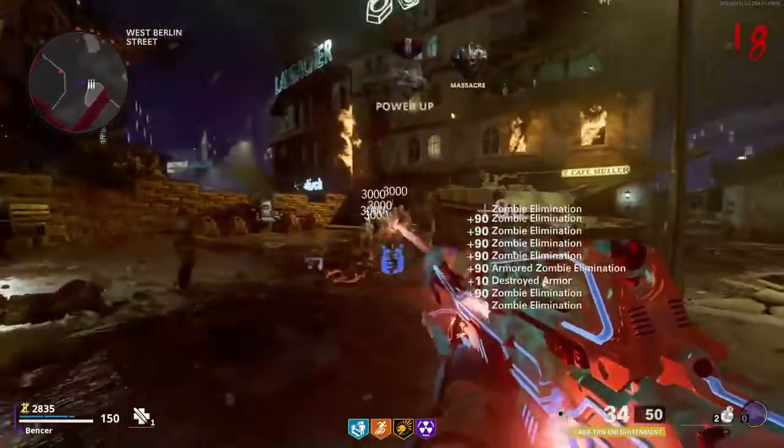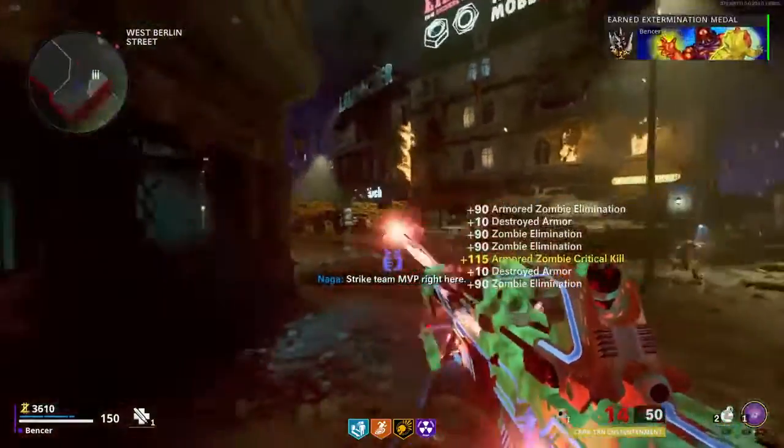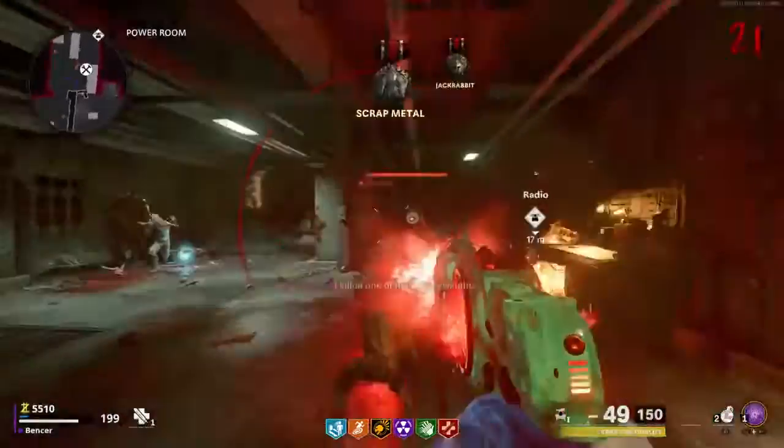Random fact number three about the Cerberus: it's Requiem's first take on experimental wonder weapons. Random fact number four about the Cerberus: it's the only wonder weapon that has alternative modes that you pick up from zombies, equaling four in total.